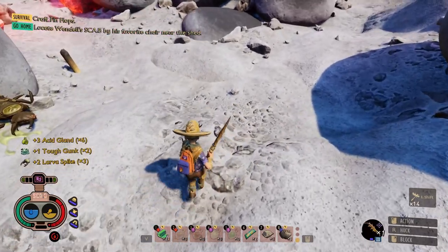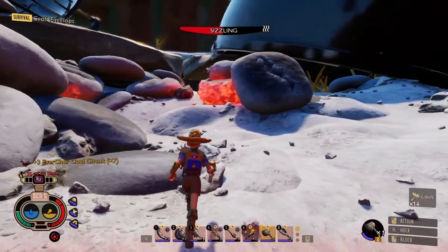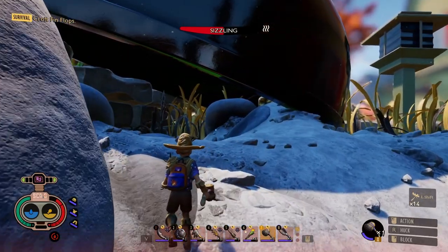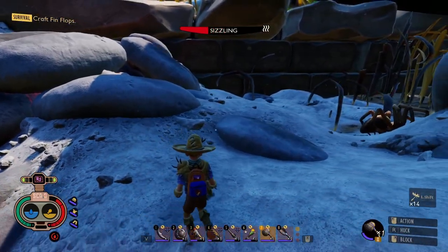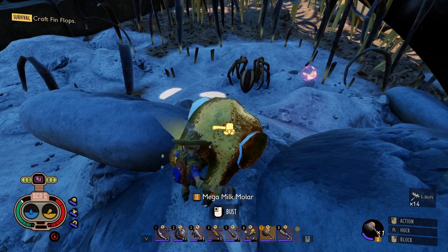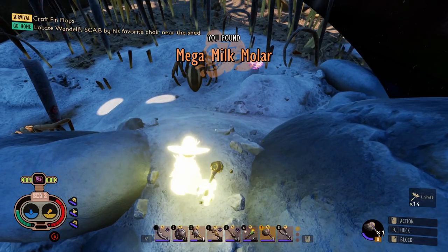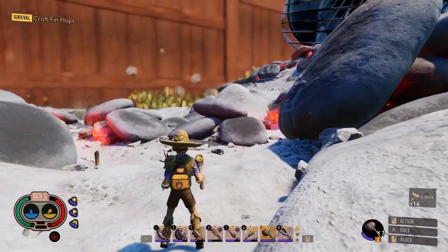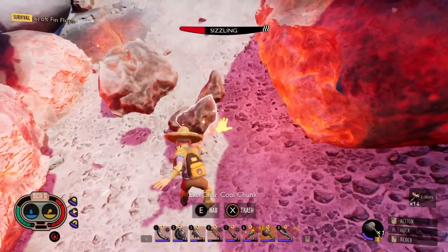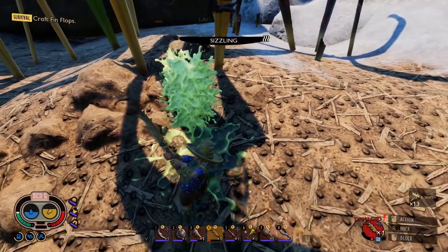Tough gunk! Now the spider's not burned to death. He's sleeping. There's two of them — I wonder if those are the same two that got me. Well, that was good. I got a megamolar and some science. I collected a little bit more charcoal and killed a couple more ladybird larvae to try and get some more tough gunk, but while I was fighting those, I found another little critter I'd never seen before.